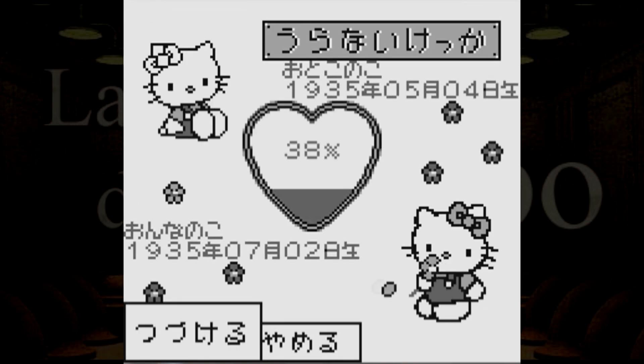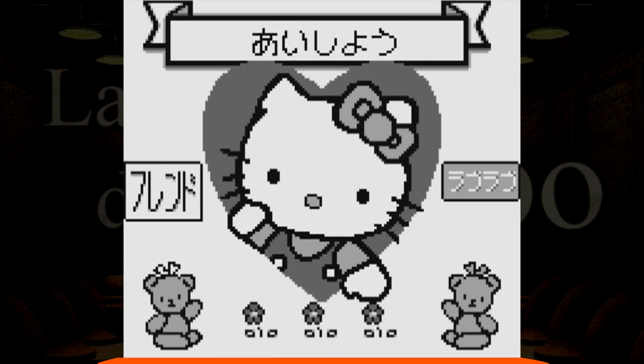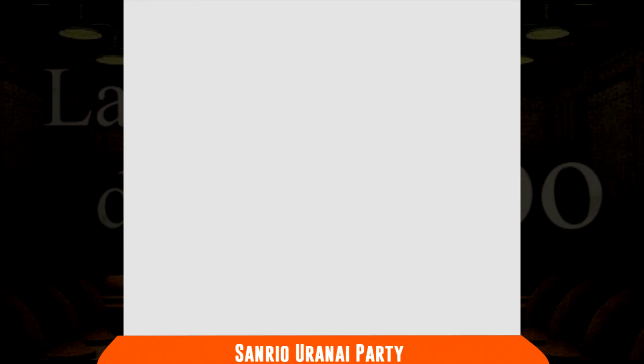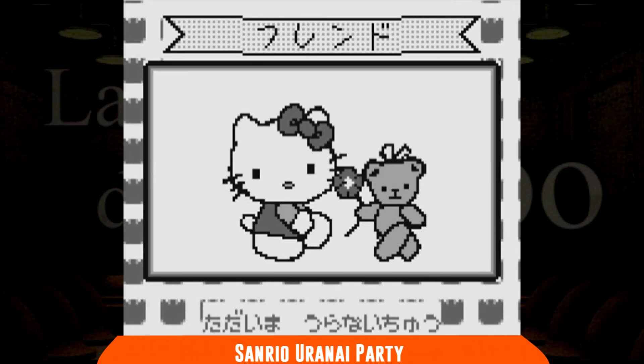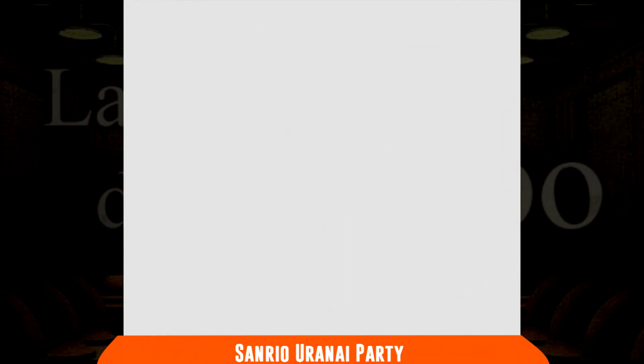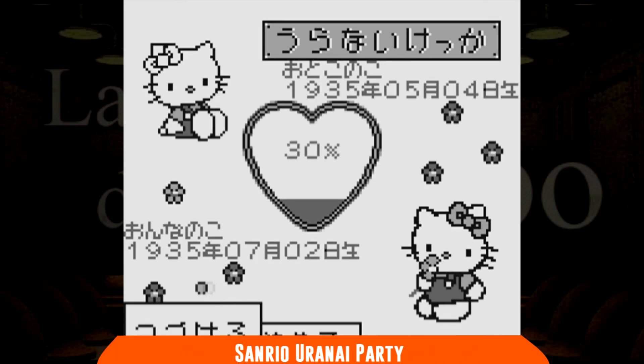Mentre noi all'epoca non sapevamo nemmeno cosa fossero, in Giappone riscuotevano un buon successo i fortune telling game: giochi che predicono il futuro, ovviamente su basi dalla dubbissima affidabilità. Sanrio Uranai Party porta con sé l'incredibile popolarità dei personaggi di questa azienda, prima fra tutti Hello Kitty. La prima cosa che questo software fa è chiederci la nostra data di nascita più altre informazioni per capire esattamente come siamo. A quel punto il Game Boy è in grado di valutare il nostro futuro e darci un responso su diverse questioni come amore, soldi o salute. C'è anche una funzione per predire la compatibilità con una persona di cui siamo innamorati.